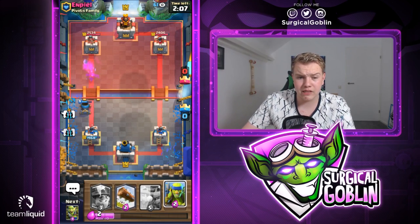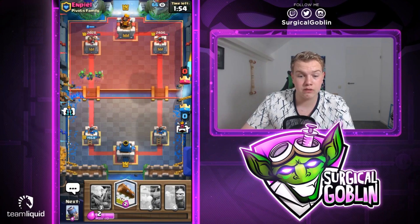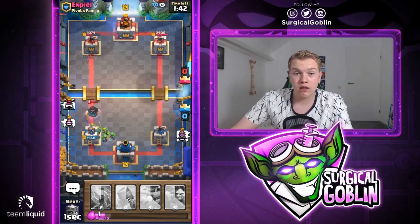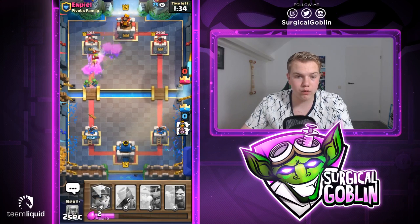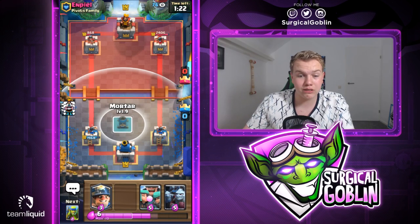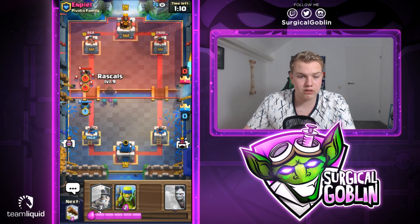I wait for my minion horde to make sure the rascals go through, then I set up my own mortar. He goes with his goblin gang — I zap, trying to kill the spear goblins and retarget his mortar. We took some damage but our mortar should get good chip damage. He goes with his zap on the rascals — the mortar will only get one hit, but knowing he spent a lot of elixir, I send a miner then spear goblins behind it as a tank-lead push. He doesn't have a two-spell variation, so he's forced into rascals way too late — we're already dealing a lot of chip damage.